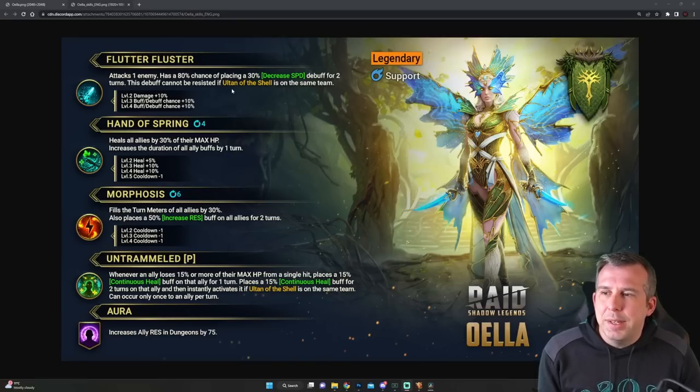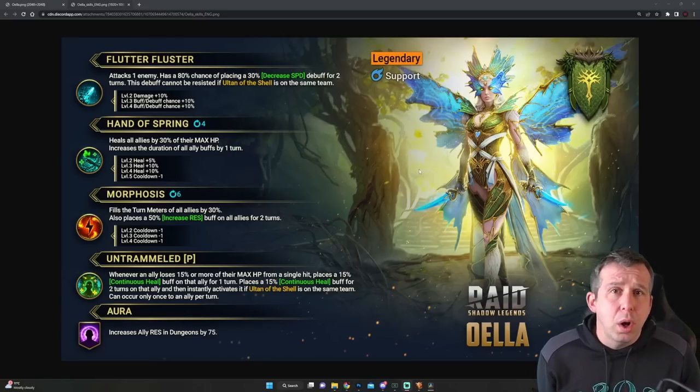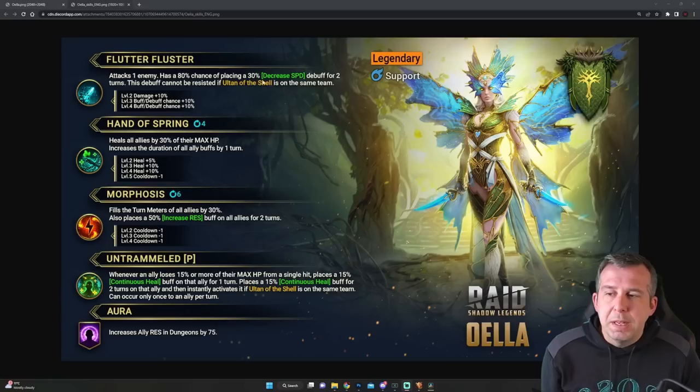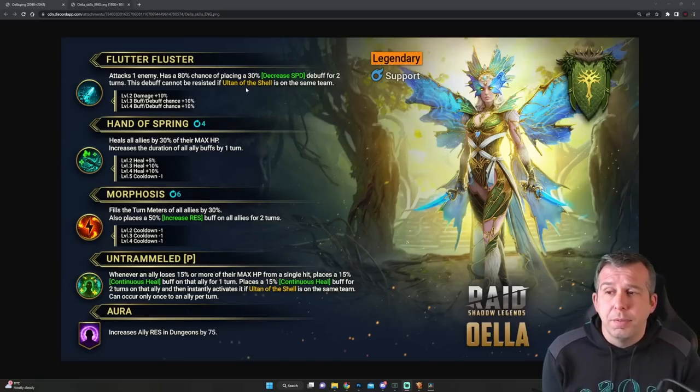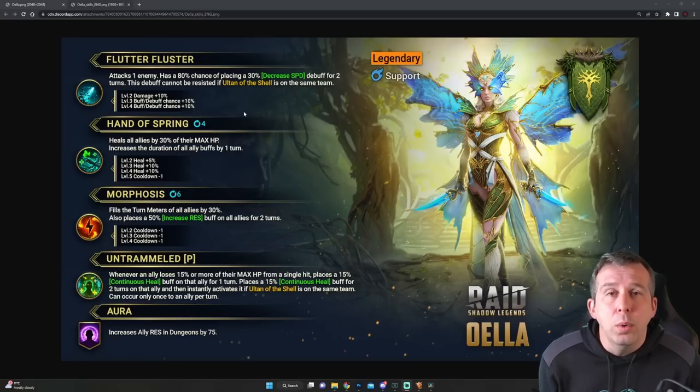It does say here this debuff cannot be resisted if Ultan of the Shell is on the same team — that's not a champion I've heard of so far. They've classified this as a fusion, not a fragment collector, which makes me think it could be one of the epics, but it is written in gold, which feels like a legendary. So there's probably going to be a second Valentine's legendary that pairs with her. If you pair her alongside this new champion, she gets enhanced — the enhancement is no accuracy required, which would be a massive buff, since she doesn't need accuracy anywhere else in her kit.